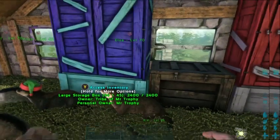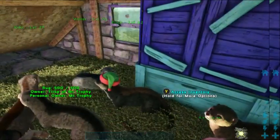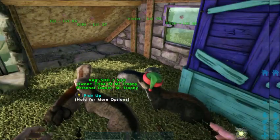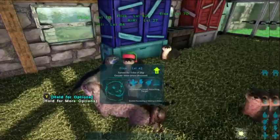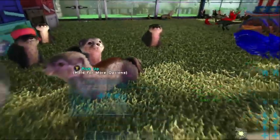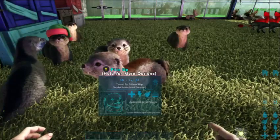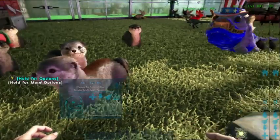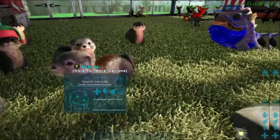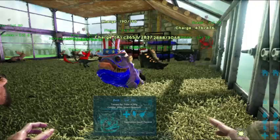We have some otters here, so we're just going to say hi to those. Elsa, Violet, Flick, Kiki and Gigi. Gigi's one of my little special otters - he's been to many maps with me. He currently resides here, but he will be moving to Ragnarok and to the petting zoo at Ragnarok, which we'll be looking at on our next stream.